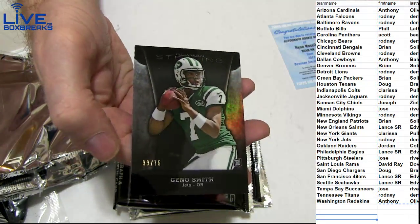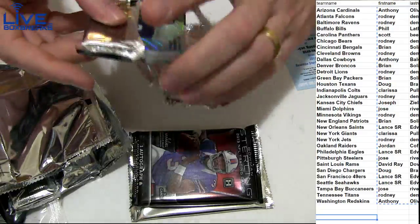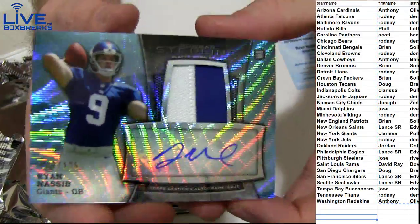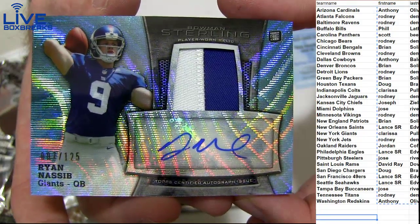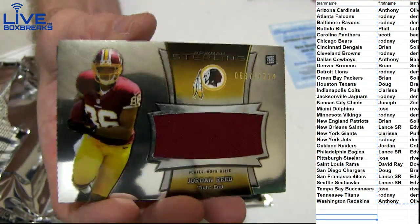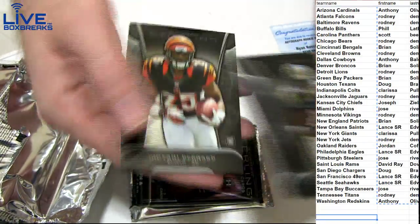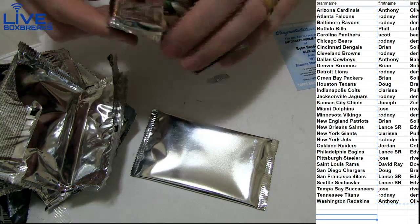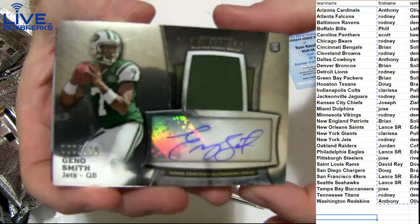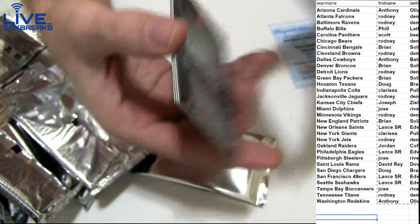Gino, black, 75. Got the auto jersey redemption here — it's one that's in there. Nassim, it's funny, it must have ran out of them. Nice looking hit there. We got Reed 1214 for Anthony, Bailey, Reed, Gio. Got Gino Smith for Rodney. Got a D-hop, got a D-hop, 1206 for Doug.